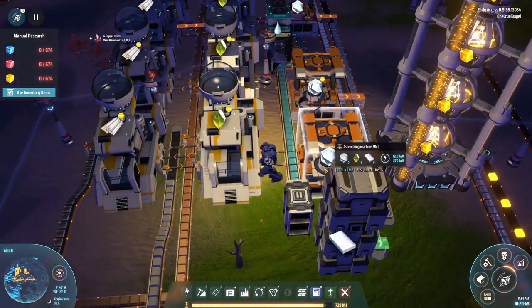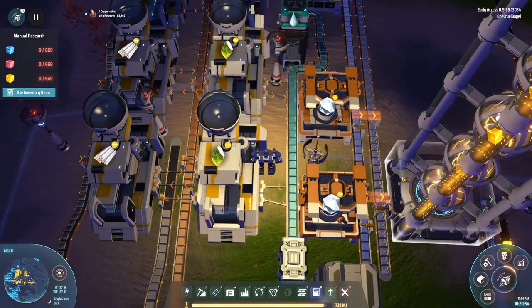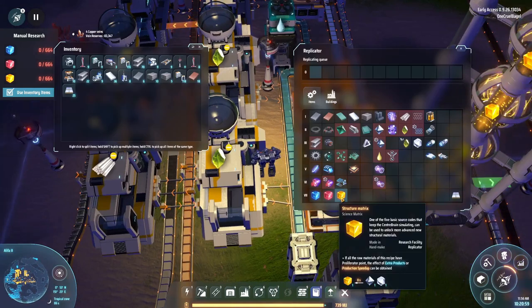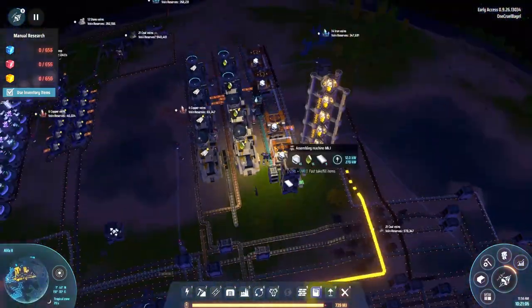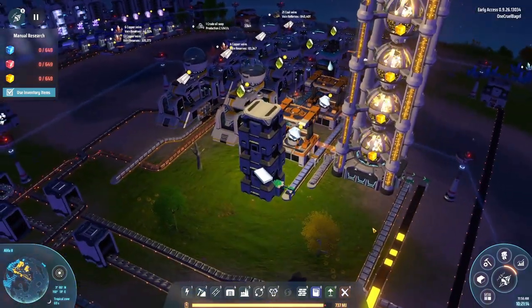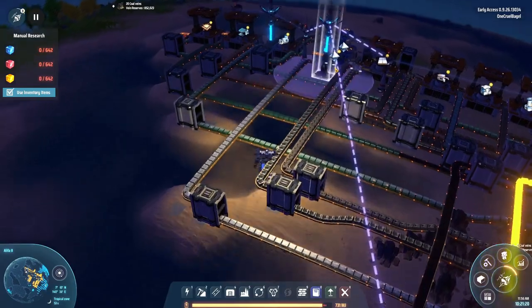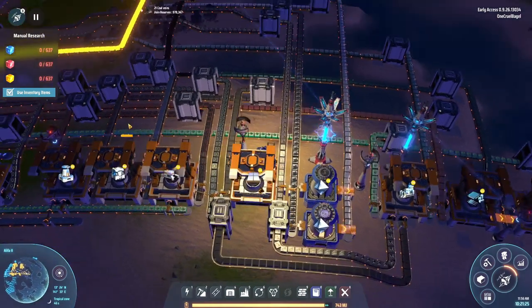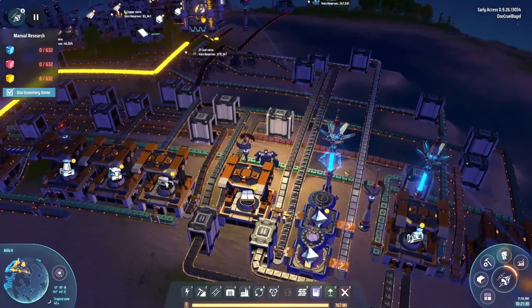I've got a stack of three storage containers that I can fill up with as much titanium as I want, and along here we're processing that as required. To make Yellow Science you need diamonds and titanium crystals. Diamonds are actually quite easy — they just require another furnace to take in the carbon and cook it again, compressing it down into a diamond. So we've got carbon coming in along a belt into a couple of furnaces, smelting it down into diamonds, and that's brought over here on a belt.